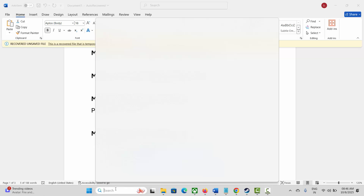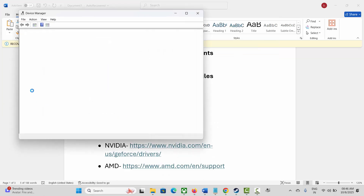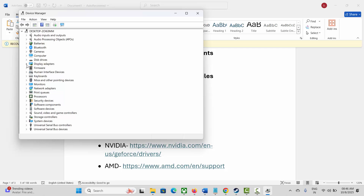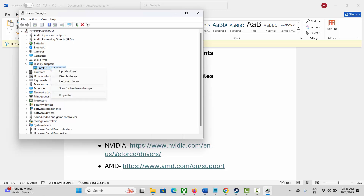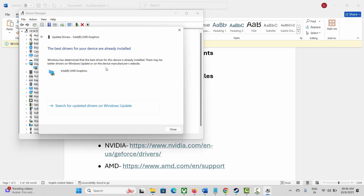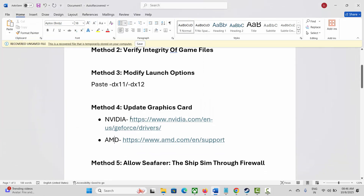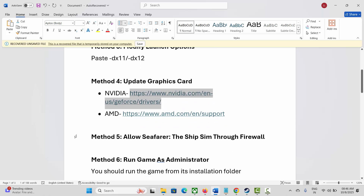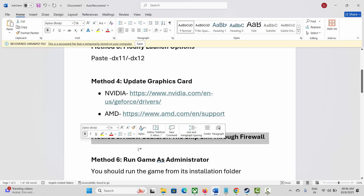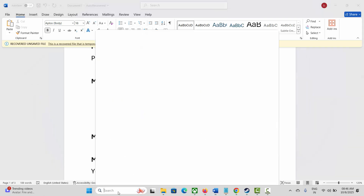If not, the next solution is to update your graphics card. For that, go to Windows Search and search for Device Manager. Expand Display Adapters, select your graphics card, right-click on it, click Update Driver, then click Search Automatically for Drivers. This will check for any available update. Nvidia and AMD users can also go through the link provided in the description to update their graphics card.